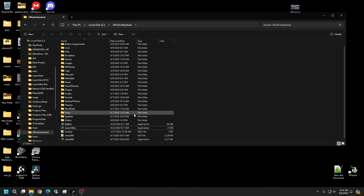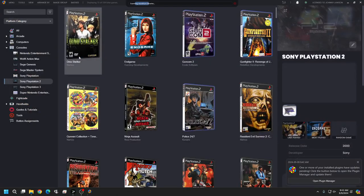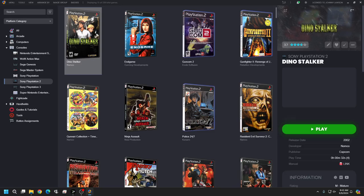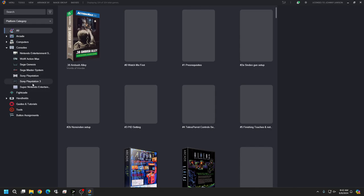First thing, open up your LaunchBox. You should already have everything in place where your emulators and games go. I've already had these imported for test purposes but since I like to do things fresh, I'm going to delete this. So now I do not have a PlayStation 2 console system here.